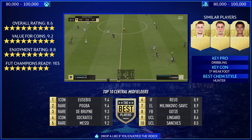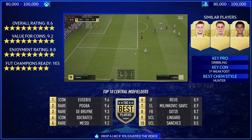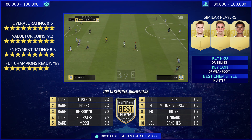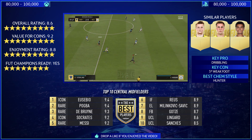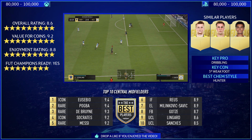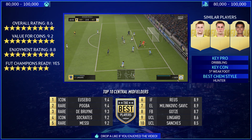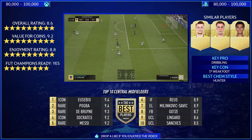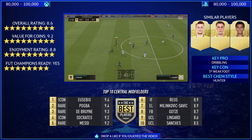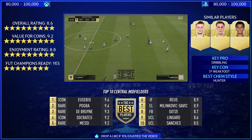In terms of enjoyment rating, he's getting an 8.8. He's a good player but the three-star weak foot and strength do let him down massively and you notice that a lot. FUT Champs readiness — he's getting an 8 out of 10 because he could utilise this card in FUT Champions and do a good job. The similar players are Marco Reus and Mario Götze — quite similar with the finesse shots — and Dele Alli is probably the most similar, but I'd rate this card better than Dele Alli. The key pro is the dribbling, the key con is the weak foot, and the best chem style for me was Hunter.